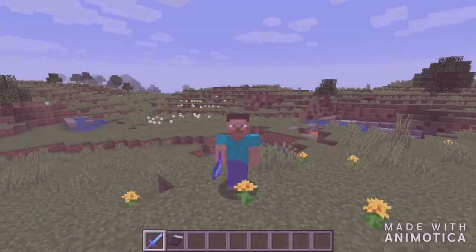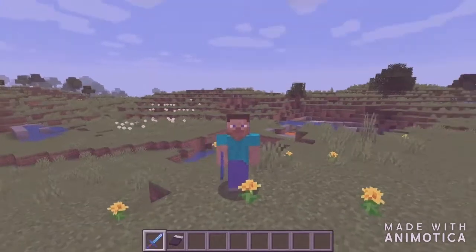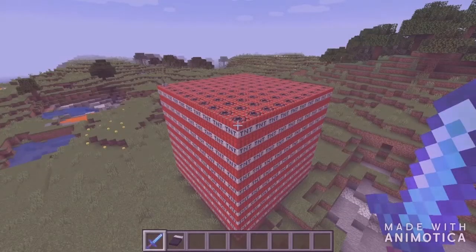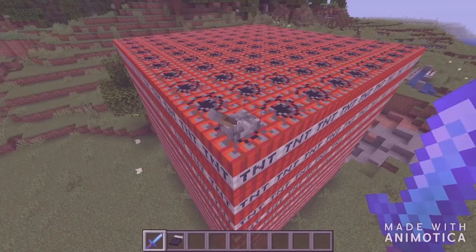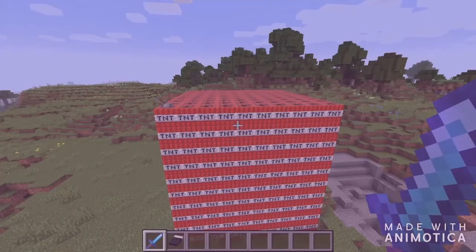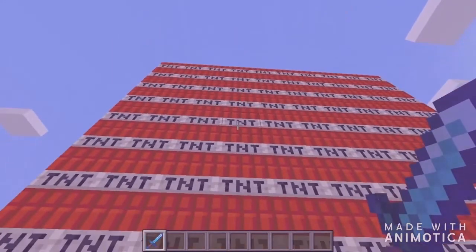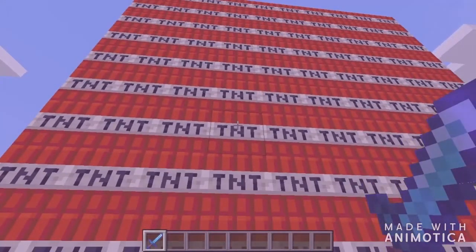How is it going guys, welcome back to another video, it's me, and today we're gonna be doing something absolutely crazy. Let me give you an introduction: this is a stack of 1000 TNT blocks, and with a flick of this tiny little lever, this whole stack is gonna blow up and cause loads of massive destruction. But before we flick that lever and this whole stack goes kaboom, I'm gonna give you a short description on how I made this.